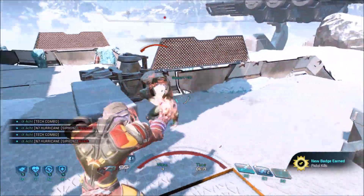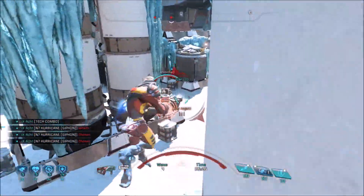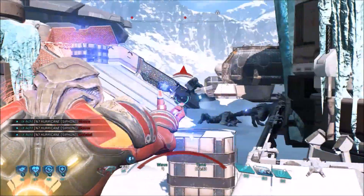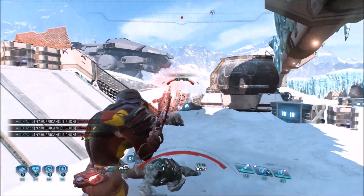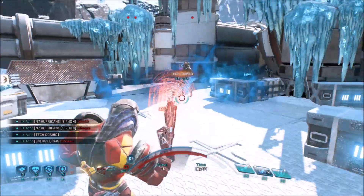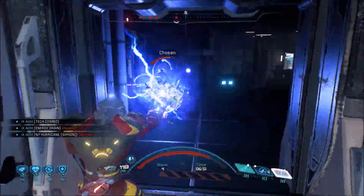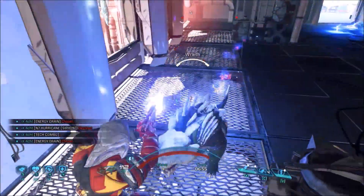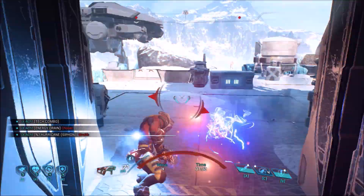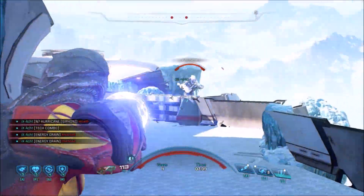Wave 4 has nothing exceptional compared to Bronze, including the Anointed. There are only four enemy types on the field and the Ascendant will only show up in the next wave. The difference might be the number of enemies — I'm still working on the Bronze and Silver spreadsheet for wave composition. My priority was Platinum, but I think I've come to a stage of understanding Platinum that allows me to focus on other difficulties now.